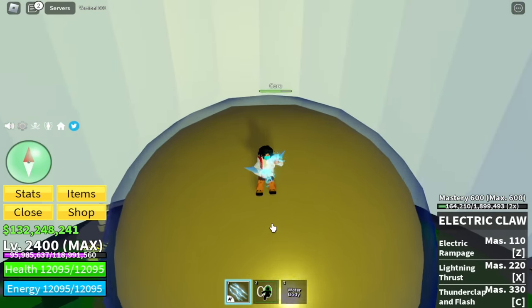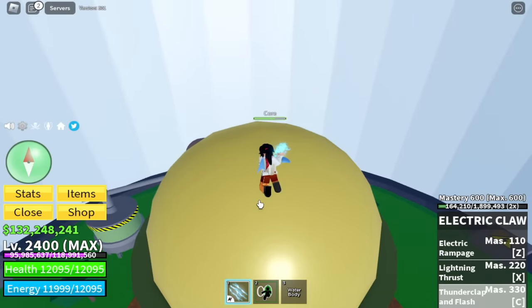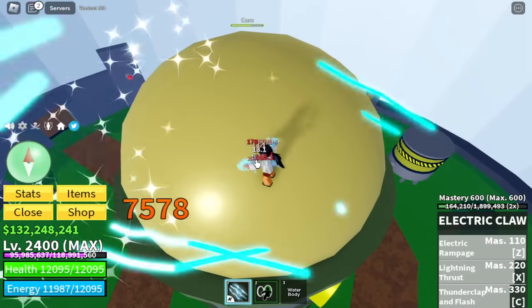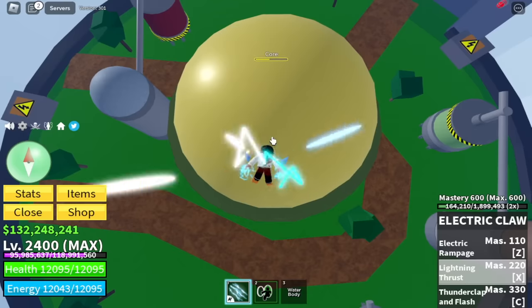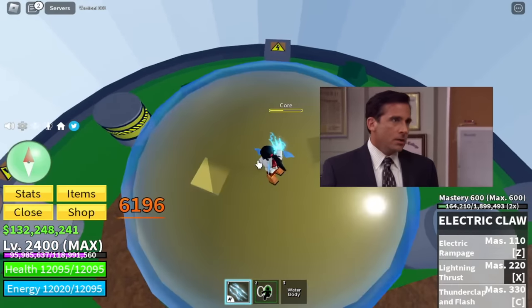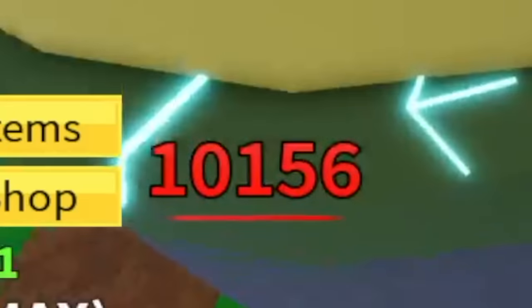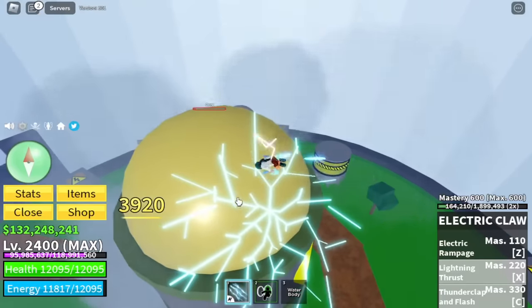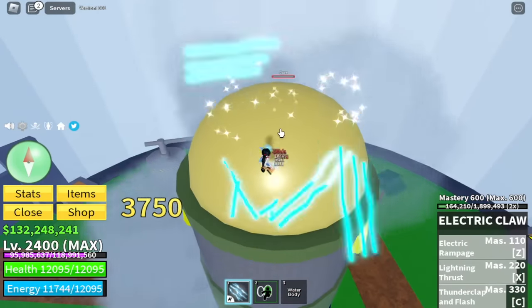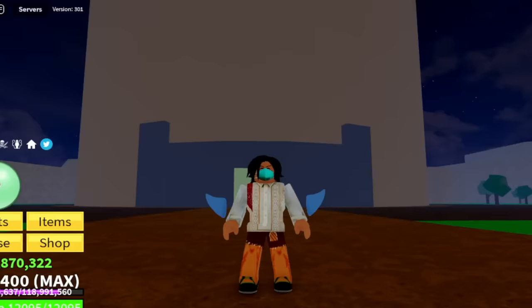It has 3 skills. The total damage of all skills combined: C skill, X skill, and Z skill — for a total of 9,998. If you hold the skills properly, the damage increases to 10,156. My question for everyone: is Electric Claw a really good fight style? Please comment in the comment section. For our fruit, we got the Spike Fruit.